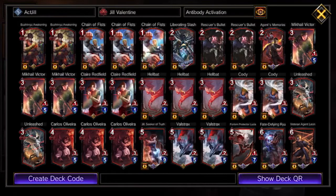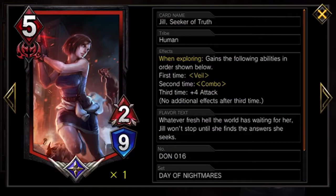Now let's go to the beaters. The first one is Jill Seeker of Truth — you drop her on the field and when you explore the first time she gains Veil, the second time she gains Combo, and the third time she gains plus four attack. Last meta she wasn't very good because of removal cards like Alexia, which does random damage, but this meta she's very good — there's less hard removal and more straight-up damage. You want to drop her and then drop an explorer right after, so save about eight or nine MP, drop her, drop the explorer, and bam — she has Veil and is sort of protected until you get Antibody.